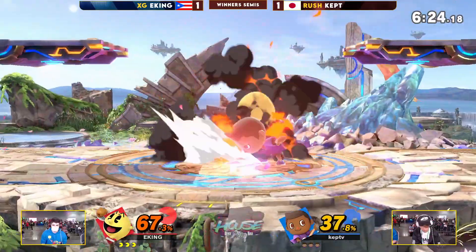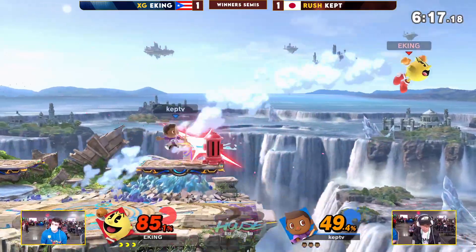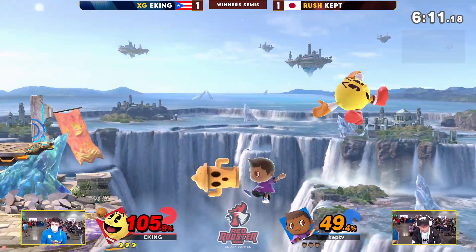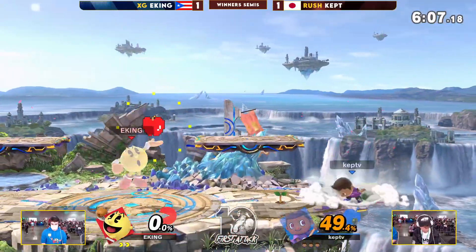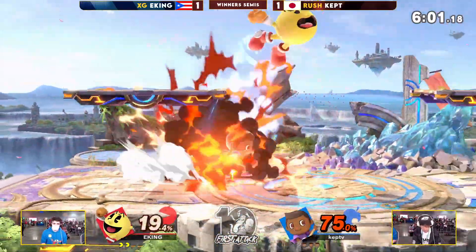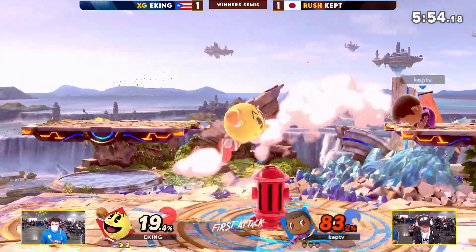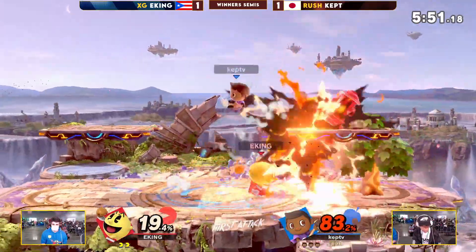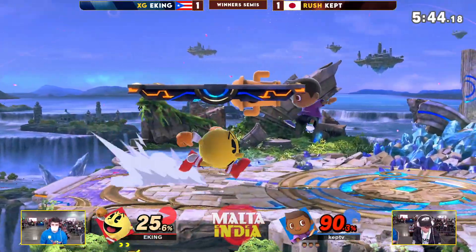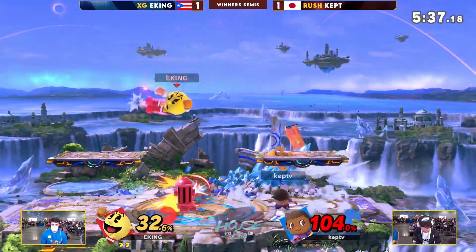I wonder what Iking was going for there — if the hitbox is touching on the gyro — but maybe the hydrant itself was not the correct call there. He knew the Lloyd Rocket was going to explode on top of him and went for the up throw because it's a longer hitbox. Nevertheless, Kept actually getting him on the outside with a sweet spot bair. I've been calling it the gyro — it's Lloyd Rocket. When I played Animal Crossing, they called it some gyro kind of thing. Regardless, I did understand what you were going for, especially with Lloyd Rockets coming in.